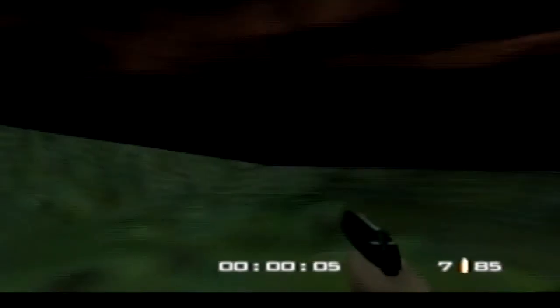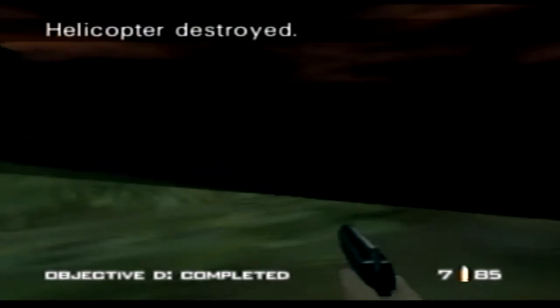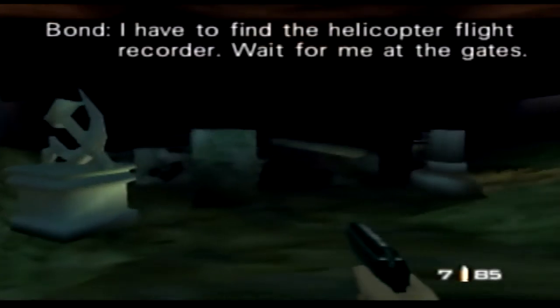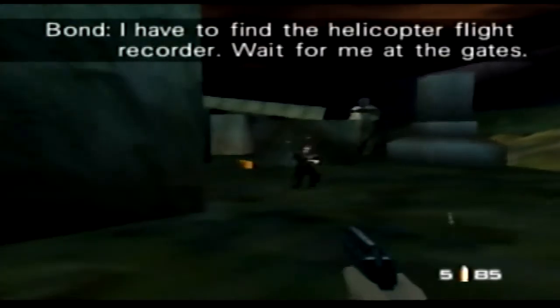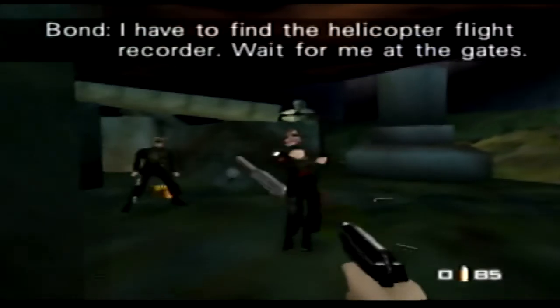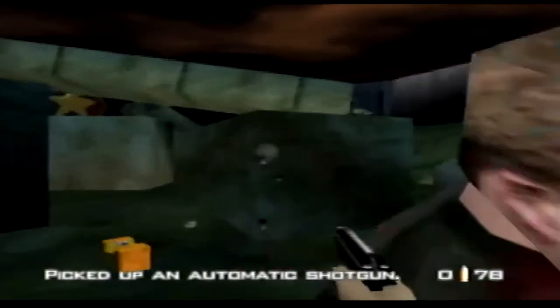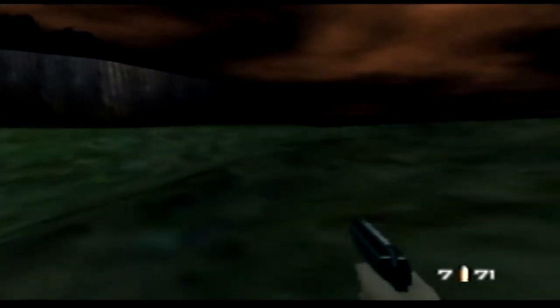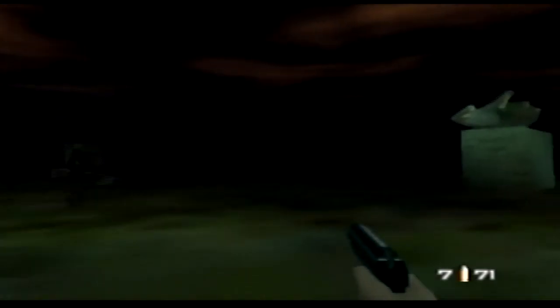There are a bunch of different spots it can spawn — it's a bright orange thing. Hopefully you get a nice easy one by the front. That can be a little dangerous; those shotguns are pretty heavy. Pick up the flight recorder and you're done. Run to the gate — it's over.